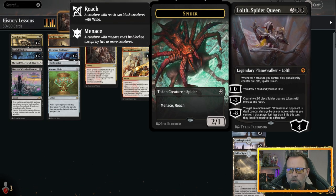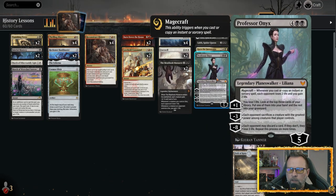With all the instants and sorceries we've got going on, it brings up Professor Onyx — one last hurrah with her as well. Professor Onyx's Magecraft works really well with all our instants and sorceries: it pings our opponent for two life and we gain two life. You can plus one her, look at the top three cards of your library, discard two to the graveyard, and put one in hand. Her negative three makes each opponent sacrifice a creature with the greatest power. Her negative eight loops opponents discarding cards or losing three life, six times — if you get there, it usually closes out the game.